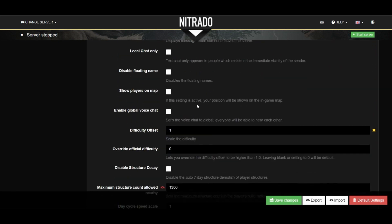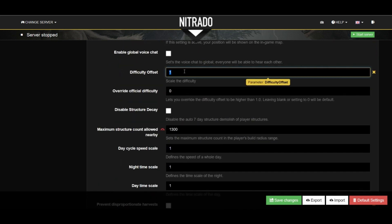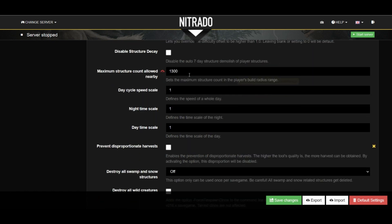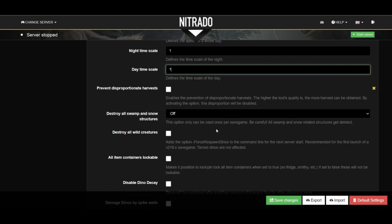Next, the difficulty offset. This is actually pretty important because this will change the max level of dinos spawning on the map. Make sure to override if you want to go higher than one, which is of course the current max level setting. Below this setting, you'll actually see where you can change the day and night cycle on your map as well.